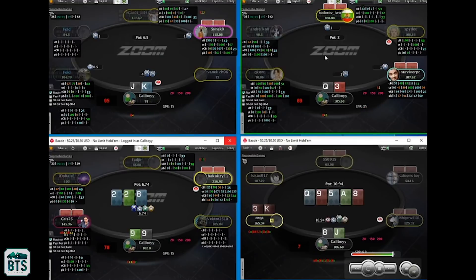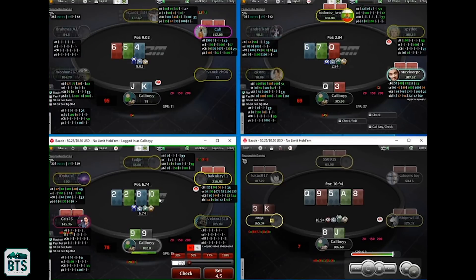King-Jack we can isolate — 3.5x is fine, 4 is fine as well. Without any information, 3.5 is my sizing. Gets checked through and we see this 10 turn. The 10 is a decent card for everybody. If he has a C-bet range, he's going to C-bet something like jack-10. I'll probably check here — if you bet out and get raised, that would be a disaster, especially blocking some of the semi-bluffs like ace-nine of clubs, jack-nine of clubs. Probably end up checking here. It's important that you also check some really good hands — if you defended ace-two suited it would be cool to check and check-raise sometimes.